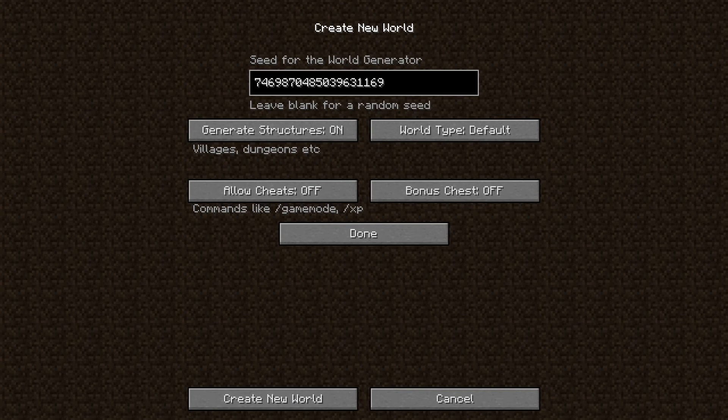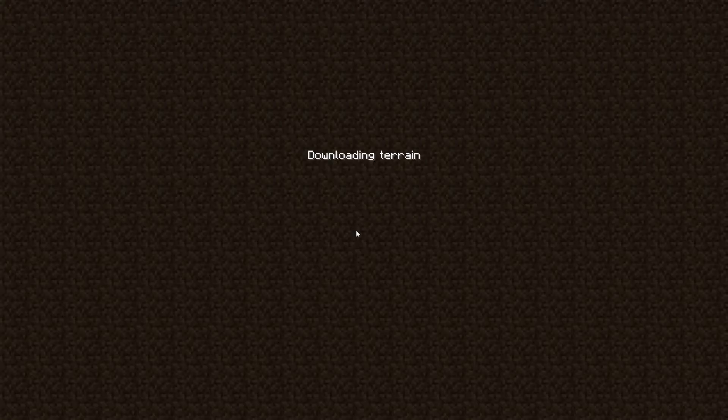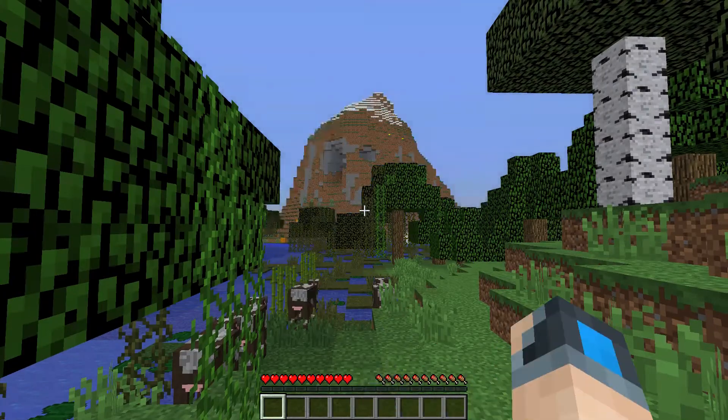In general, that's the seed we're going to use — default world type, generate structures, no cheats. I will never go into creative mode, won't cheat in any way, everything will be done pure survival. That's how I like to play. Creating the world now — this is going to be my first time seeing it as well as yours, so we'll kind of get a feel for what the world looks like and get you some of the basics.